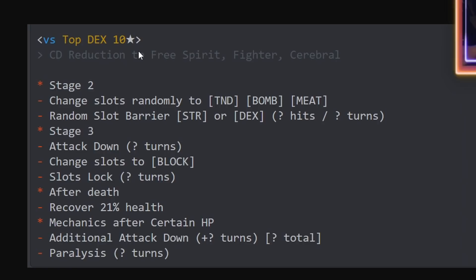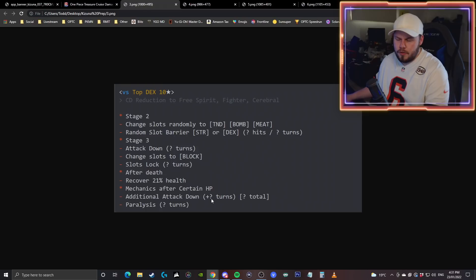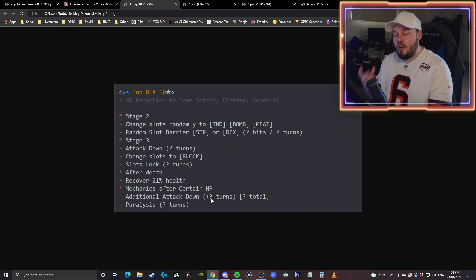Moving on to the last of the regular bosses — the DEX variation, 10-star difficulty, with cooldown to free spirit, fighter, and cerebral characters. Stage two miniboss changes your slots randomly to tandem, bomb, and meat slots, but they have a slot barrier requiring a strength or DEX slot to break through — it's a random amount of hits, hopefully just one. On the final boss stage, there's attack down for a certain amount of turns, a full board of block slots, and your slots will be locked. After you kill him, he revives with 21% of his max health, and after a certain HP value he gets additional preemptive attacks buffing the attack down further, plus paralysis for a random amount of turns. My guess is the attack down starts at five turns and goes to six turns after a certain HP value, because the new ACE rare recruit that came out with the Kizuna Sugo Fest removes six turns of attack down.